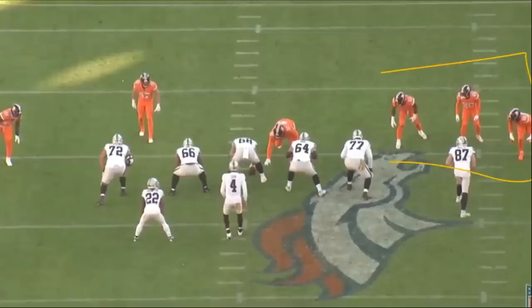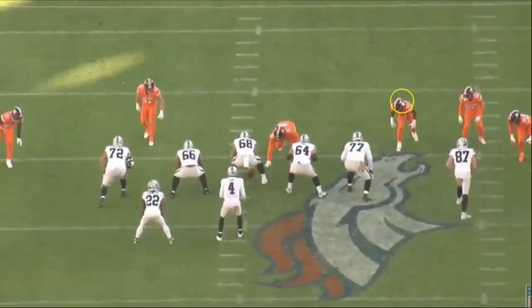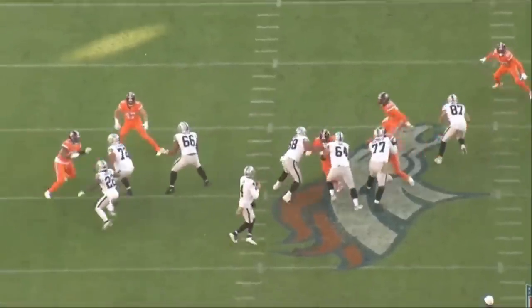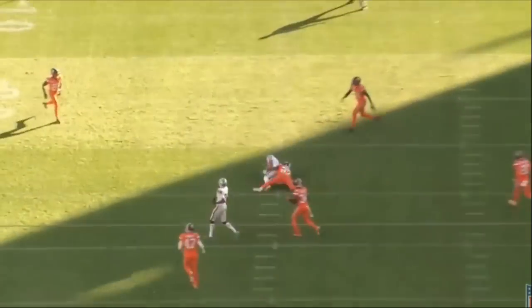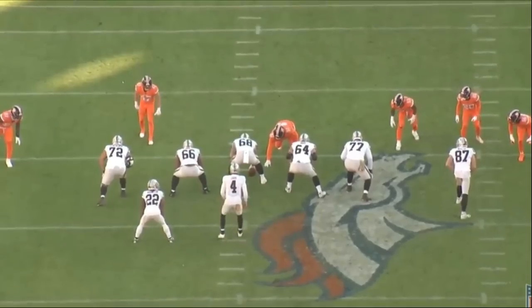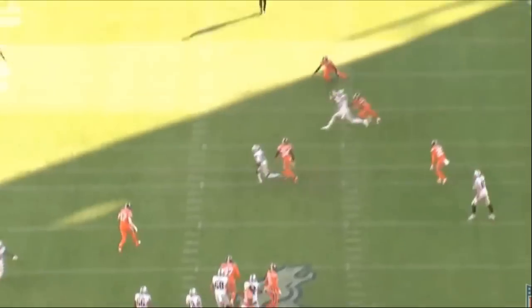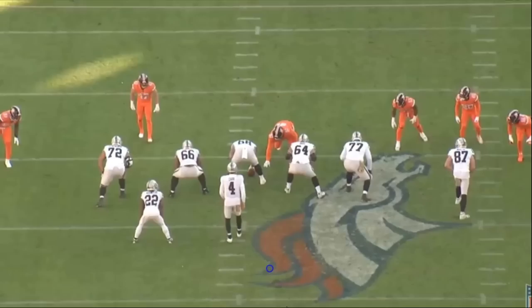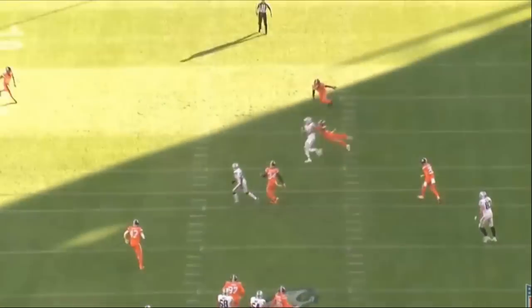The Broncos run a defensive line game with two defenders. Munford does a great job processing it — the furthest defensive end comes inside while the one lined up outside Munford fakes an inside rush then comes directly at him. Munford does a really good job turning his head, getting to the right guy, and shutting him down. They keep the quarterback clean and he's able to complete the pass downfield for 20 yards. Munford specifically recognizes and processes what the defense is trying to do — a really nice rep.